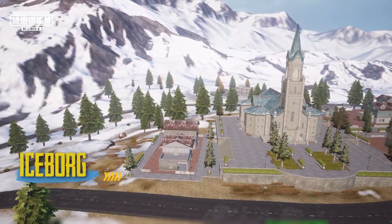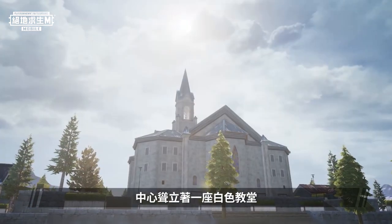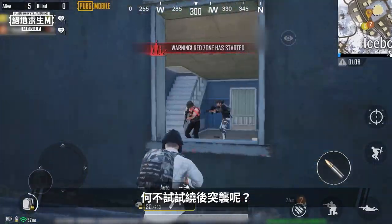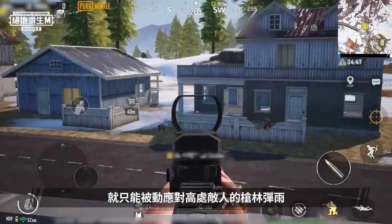Iceboard! On a snow-covered hill, a castle stands. There are a lot of buildings with varying heights in Iceboard, with a white church in the center. If you want to take advantage of the terrain, why not try to attack from behind? But keep an eye out for enemies doing the same thing, because once you expose yourself, you'll be at the mercy of enemy fire from above.